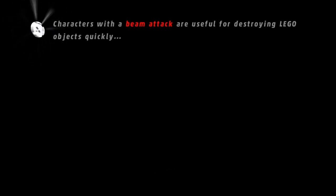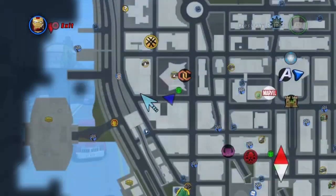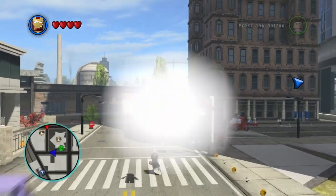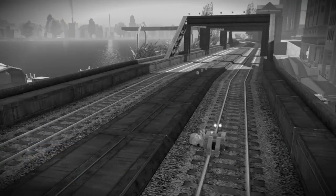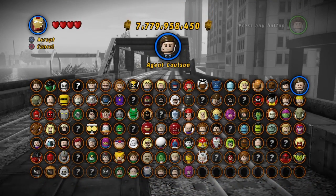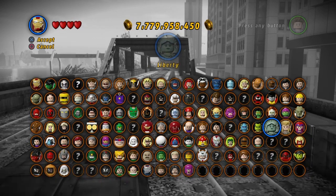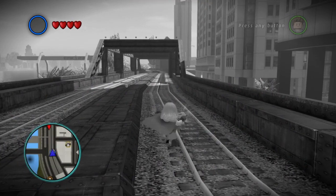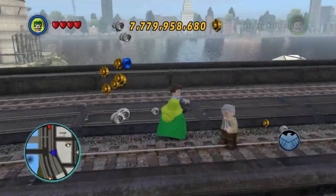I'm eventually gonna need every single thing, so I'll quickly get the Stanley in Peril which is nearby. He should be coming along the road here. This person also has magnetic powers — how do I get myself into these crazy situations?